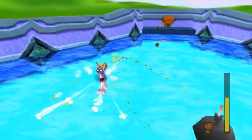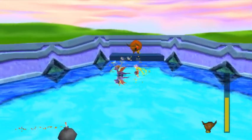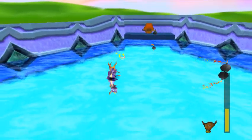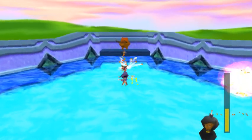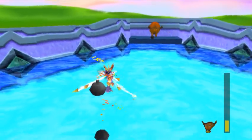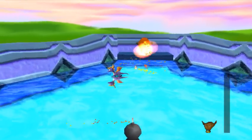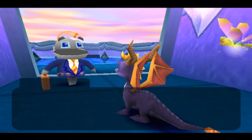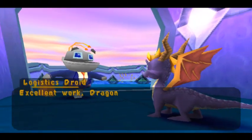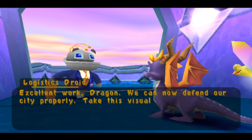Well, at least I'm having a better run at this now. Okay, I think we got a pattern down. I'm going to ignore that bomb. Why'd you throw that at an angle? Just throw it straight. There we go — only one more. Of course now I do it without getting hit. See, that's not that bad. Excellent work, dragon. We can now defend our city properly. Take this visually pleasing reward.